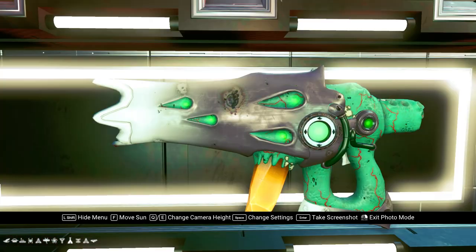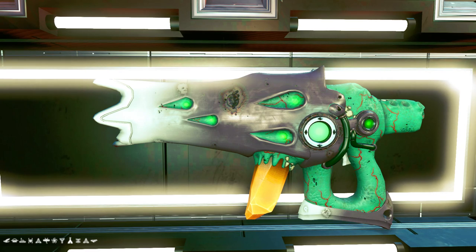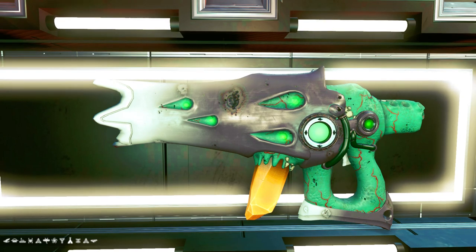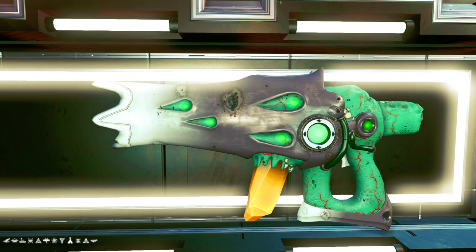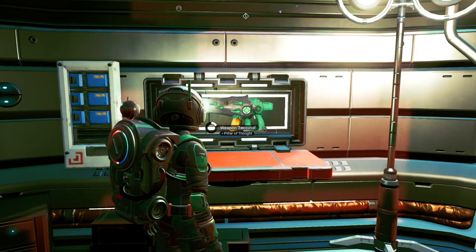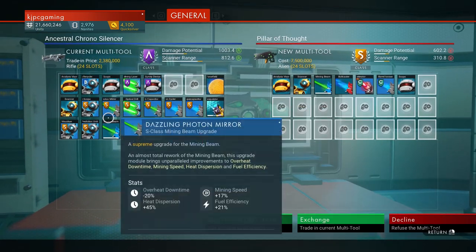Let's go into camera mode and see the portal address down there in the lower left corner. That's the portal address for this planet — you can portal directly to this planet and come to this miner settlement without reloading. No reloading, and buy this multi-tool. If it's not there, go to the space station to reload because that's where the multi-tool appeared first.